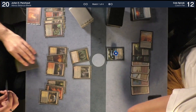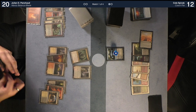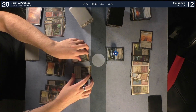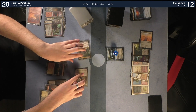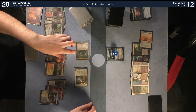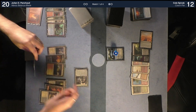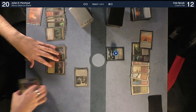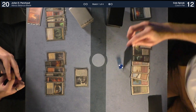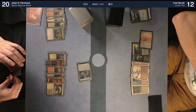Draw for turn. I'll go to combat — the zombie is in fight, right? I'm going to attack Jace with both of these. I'll block the scholar with the zombie. Is Jace dying? Jace will die. There are some zombies for me! Jace is killed by a Raven Inspector no less. Cards in hand — three.